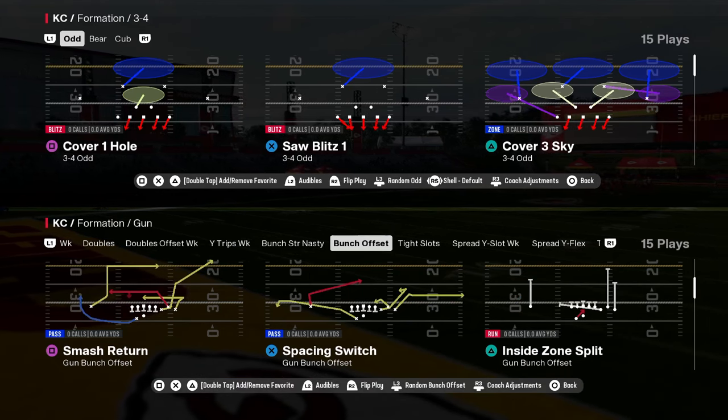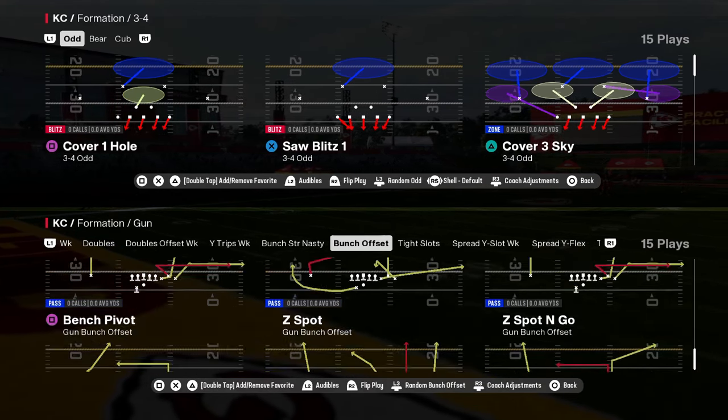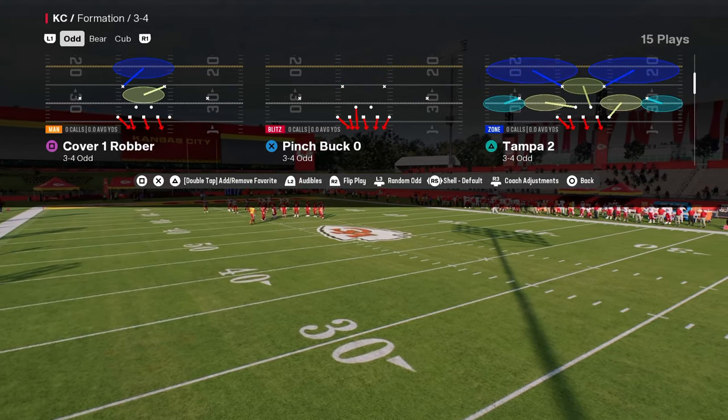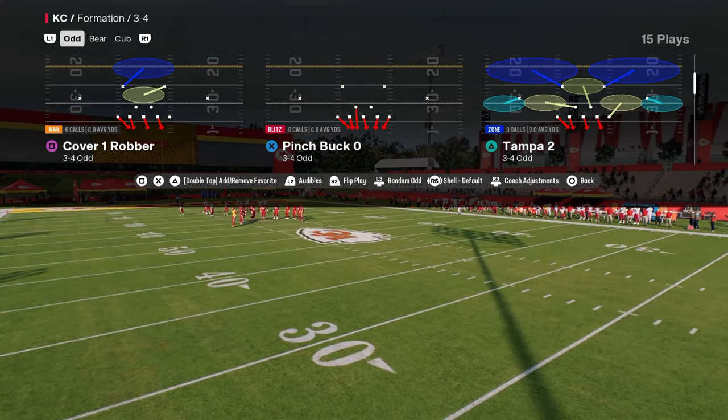3-4 odd. This is in the Raiders defensive playbook and we're going to show you how to use this. This is Pinch Bug Zero, one of my favorite base defenses right now in the game.